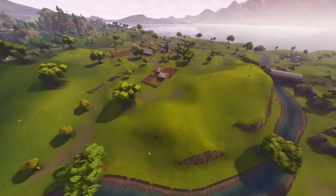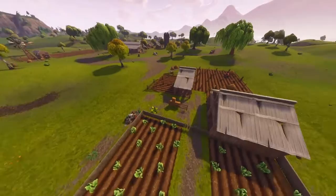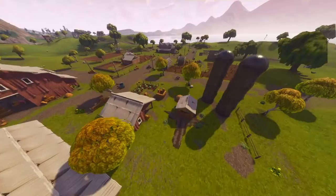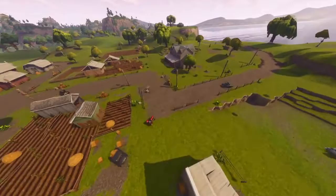Eliminate opponents in Anarchy Acres. The only bad thing about Anarchy is the loot spawns. I recommend maybe landing out here grabbing some guns and pushing in, or landing at the main house — maybe these water towers. Land there, get a chest, get some free kills. That shouldn't be too hard to get three kills here and get your free battle star.